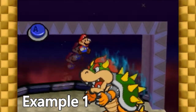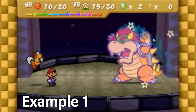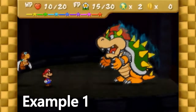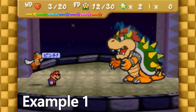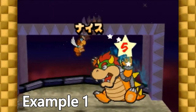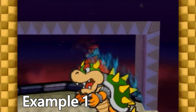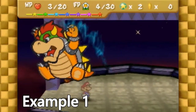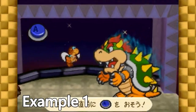Now, we can continue to attack with power jumps and shell shots. If Bowser uses star shield, be sure to remove it with Peach Beam before continuing to attack. Here, Bowser uses claw, which does 7 damage and puts us in danger. At this point, we begin section 4 by using repel gel. From here, we can continue to attack with shell shots and more power jumps. When Bowser attacks with the wave, remember to block it with Paracarry. On the final turn, we use a power jump with Mario, and because we don't have enough FP for a shell shot, we use a skydive with Paracarry to deal the killing blow.